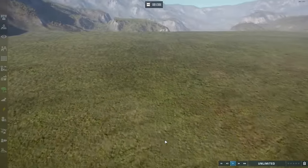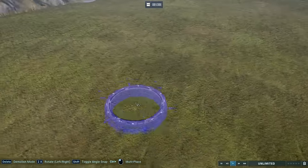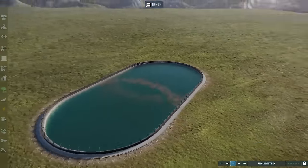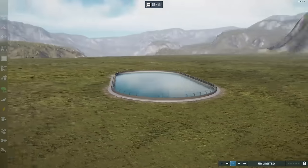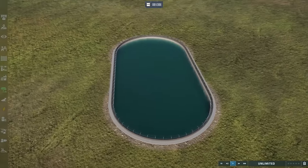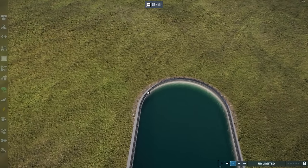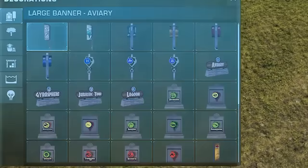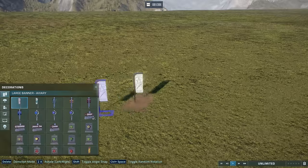The first glitch I'm going to show you is actually the most recently discovered one, and it makes our lagoon builds a lot more interesting — which is something our lagoons are definitely in need of, because Frontier did not give us a lot of tools to incorporate them more uniquely. A little bit of homework to do before you start: you need to check which decorations work with the terrain tools.